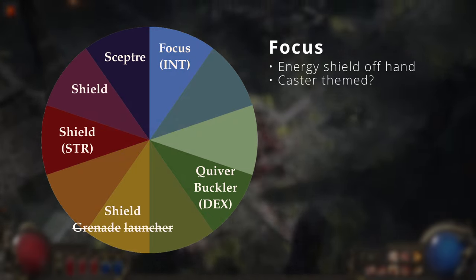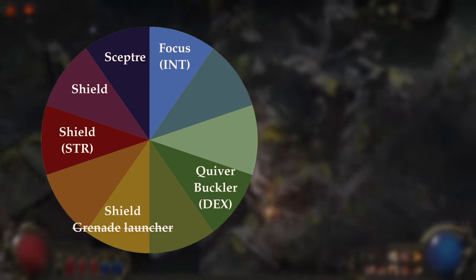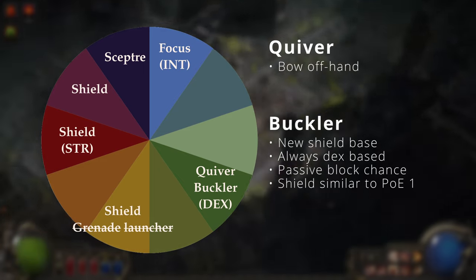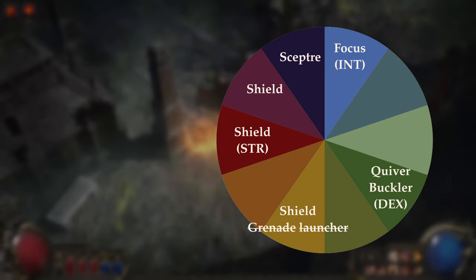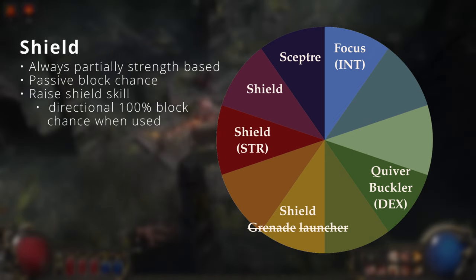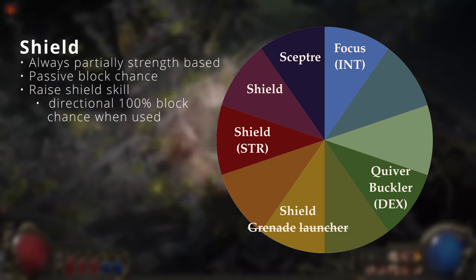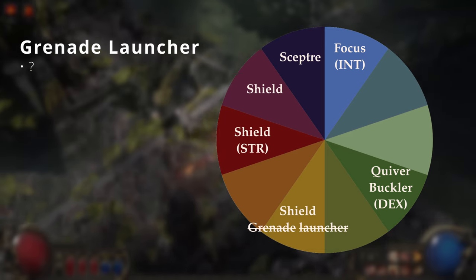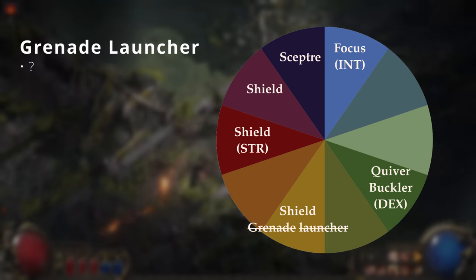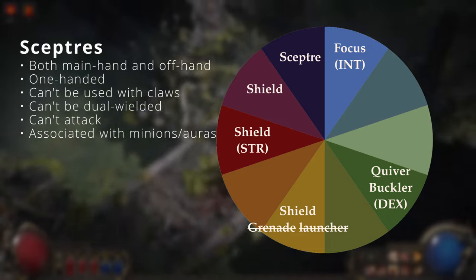Focus is a new off-hand in PoE 2 — it's energy shield based with no block chance. Quivers are the same as in PoE 1. Bucklers are dex-based shields that give a passive block chance but no skills. Shields in PoE 2 are always strength-based and grant the new Raised Shield skill, which gives 100% directional block chance; while the shield is raised you still have a passive block chance from behind. Grenade launchers used to be an off-hand for crossbows but appear to have been removed, with those grenade skills now just being gems. Scepters also count as an off-hand.